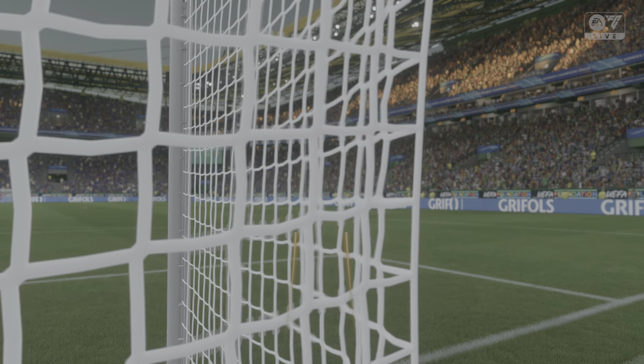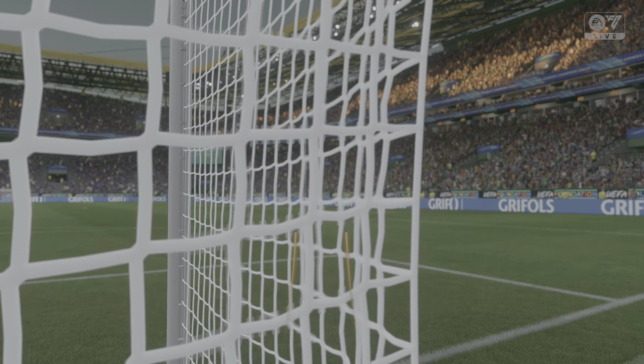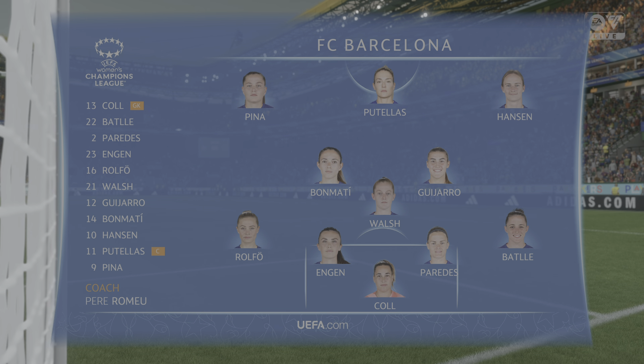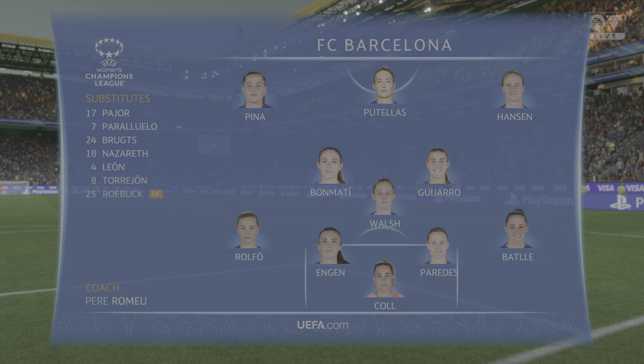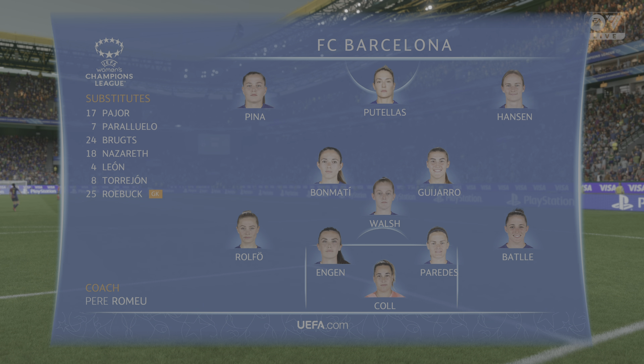This is the Barcelona team sheet. They're playing a 4-3-3. The front three are going to need to link up well and make sure the central striker isn't too isolated. If it's on one side, can the other winger come in and be that second centre-forward?